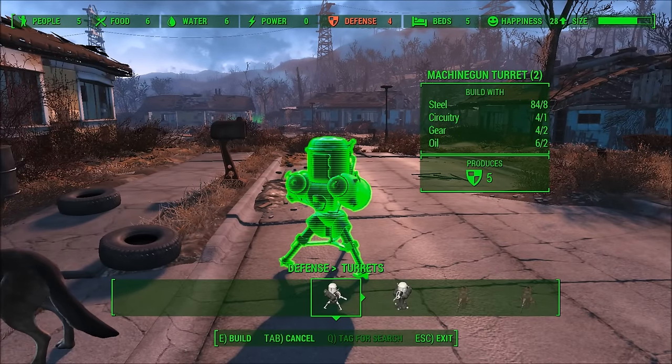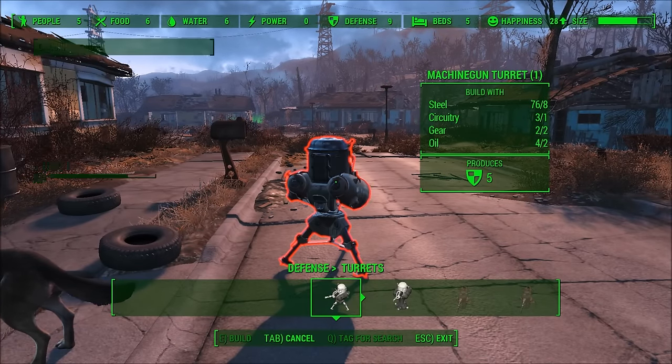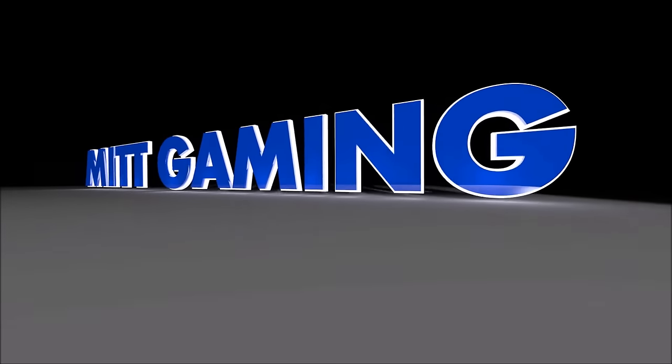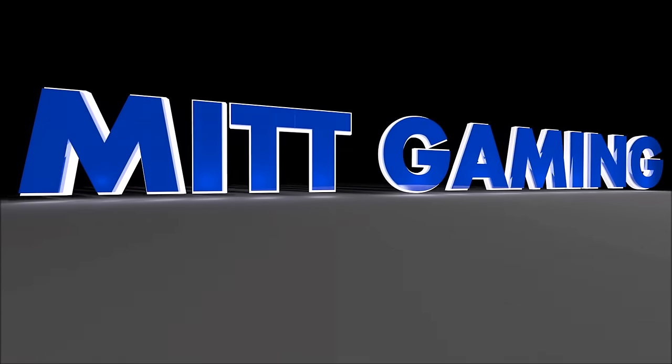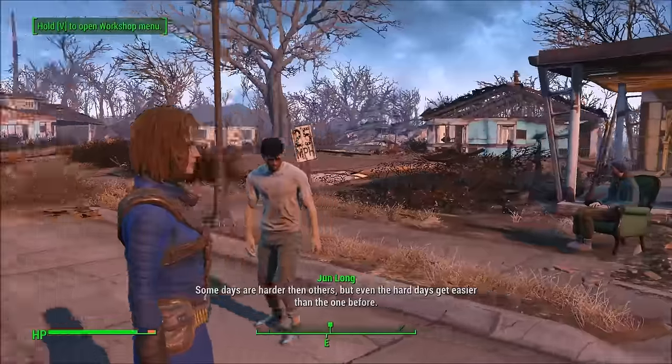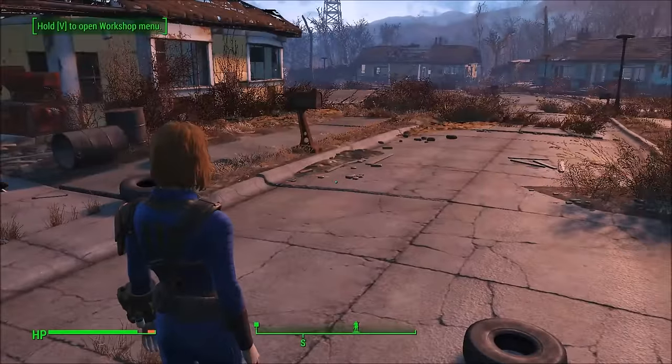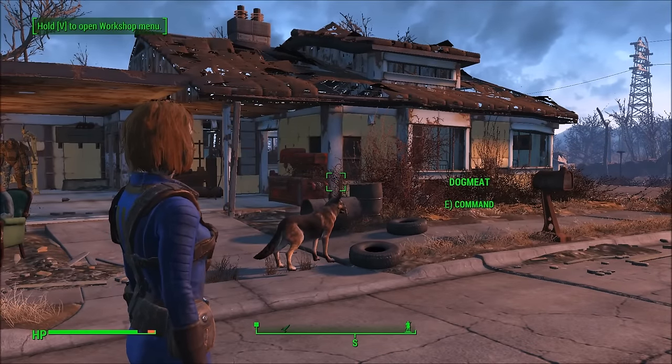Hi everyone, this is Phil from ItGaming and today I'm going to show you where you can find circuitry in Fallout 4. If you're anything like me, you're interested in making a couple of turrets in Sanctuary but you don't have any circuitry. So where can you find it easily?